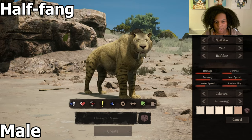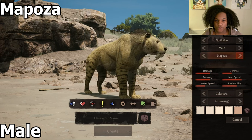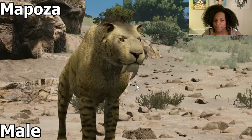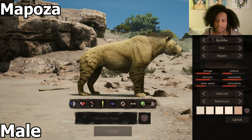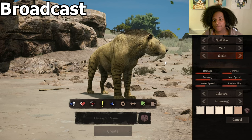Our half-fang here is missing just part of the left fang, but other than that it looks pretty much like our default Smilodon. Imposa — right here you can see they're blind in one eye and they're missing part of a fang, but other than that the same as our default. It's really cool. And then back to our default.